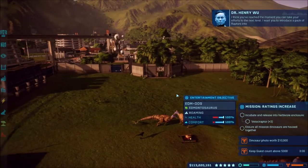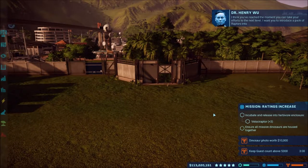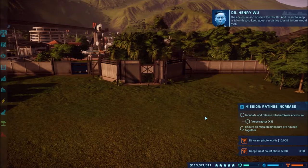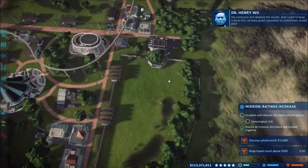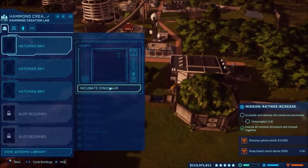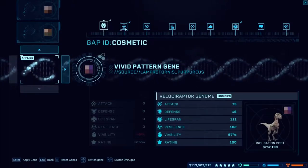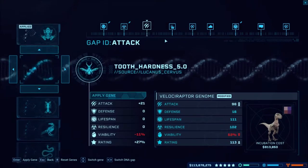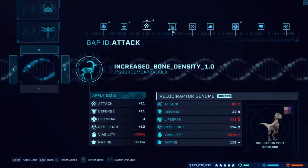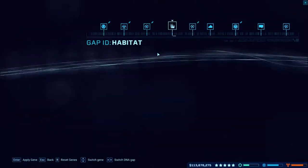I've released all the dinos now. It says release three Velociraptors into the enclosure. They should all be in here — you can see a whole bunch of dinos. So let's go with three Velociraptors. I'll go with a vivid pattern. I want increased lifespan because obviously they're going to be living longer.